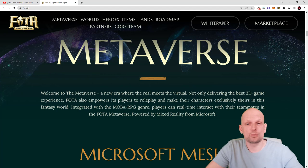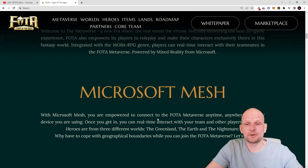Welcome to the metaverse — a new era where the real meets the virtual. Not only delivering the best 3D game experience, Photo also empowers its players to role-play and make their character exclusively theirs in this fantasy world. You will be able to fully upgrade your character to stand out, and integrate it in the MOBA RPG. Players can real-time interact with their teammates in the Photo metaverse powered by mixed reality from Microsoft.